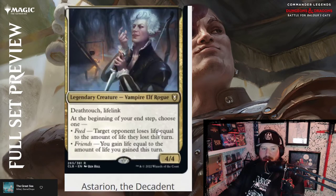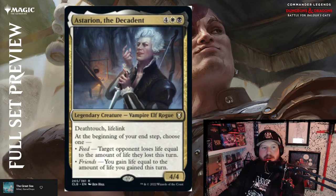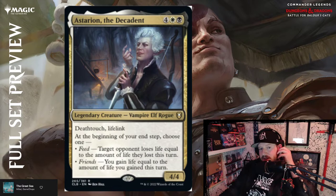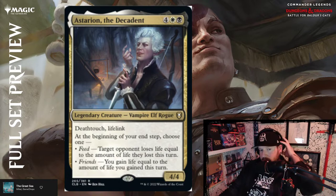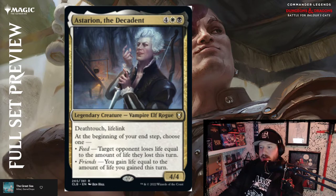I kind of wish it wasn't Simic, but beggars can't be choosers. Next, Asterion the Decadent — the gentleman vampire boy from Baldur's Gate 3. Four mana, white and black, for a 4/4 Vampire Elf Rogue with deathtouch and lifelink. At the beginning of your end step, choose one: Feed — target opponent loses life equal to the amount of life they've lost this turn, so you double their life lost — or Friends — you gain life equal to the amount of life you've gained this turn, doubling your life gain. Getting to do that once per turn is pretty good.